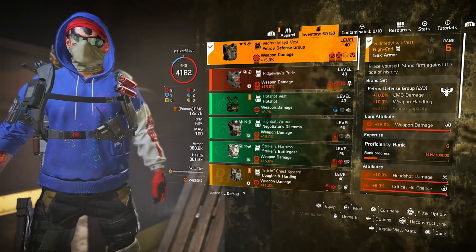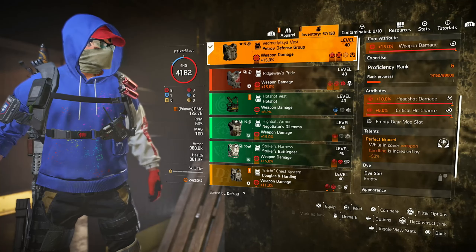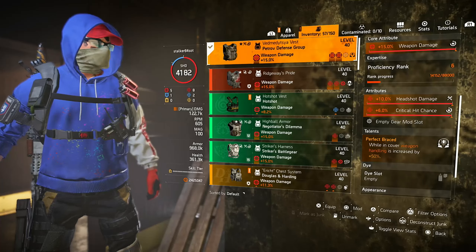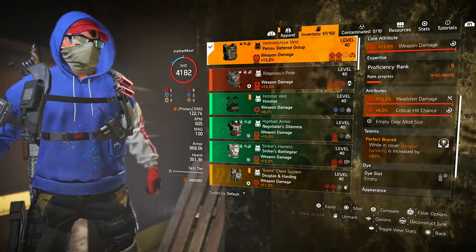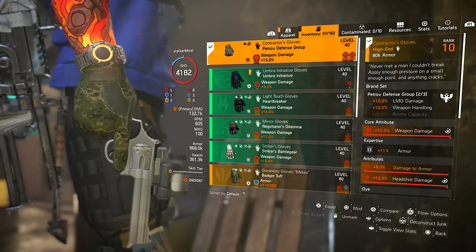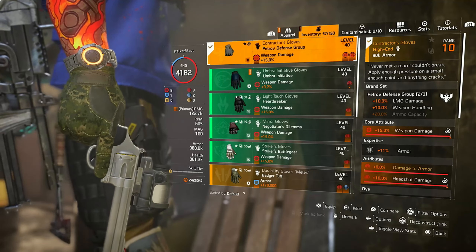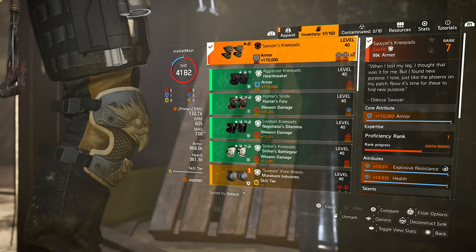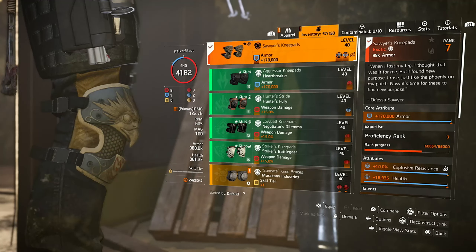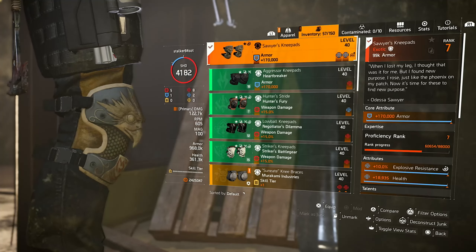Our chest piece is a named Petrov with 15% weapon damage, 10% headshot damage, and 6% critical hit chance. The talent on the chest is Perfect Braced, which gives us 50% weapon handling when we are in cover. Our gloves are the Contractor's Gloves with 15% weapon damage, 8% damage to armor, and 10% headshot damage. Last but not least, Sarius knee pads with 170k armor and two lost rolls — we could use extra crits here, but I need to farm another pair.